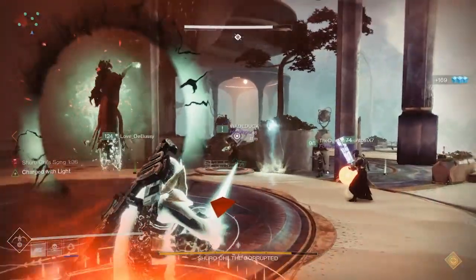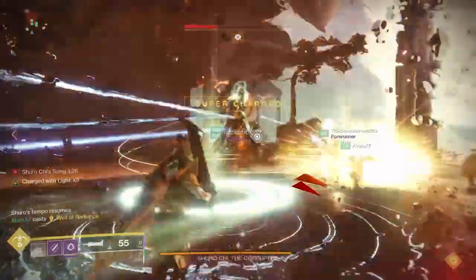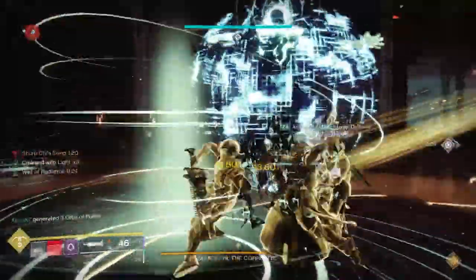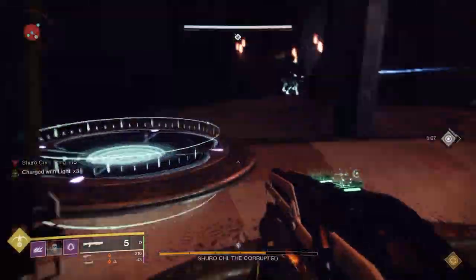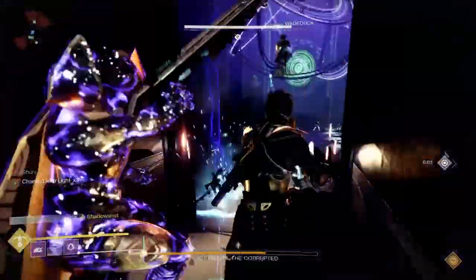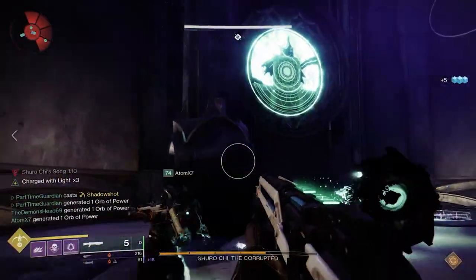Once you finish those two phases, you're going to get to the next interesting wrinkle in this encounter. You're going to need four people called out at the beginning, labeled one through four. When you go into the room, the other two people are going to use roaming supers or similar abilities to kill all the adds where possible — they're there to protect the other four.